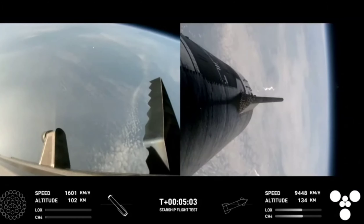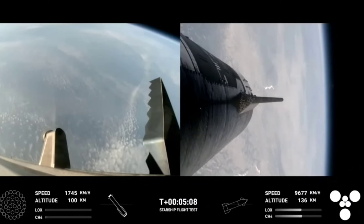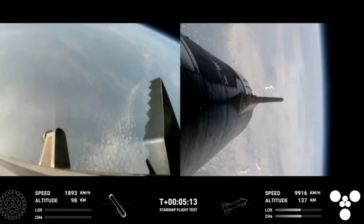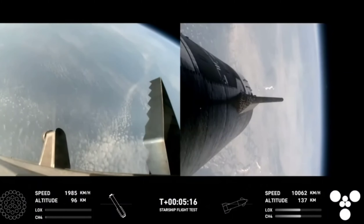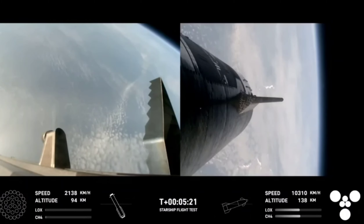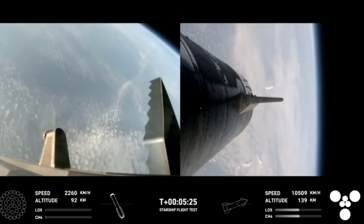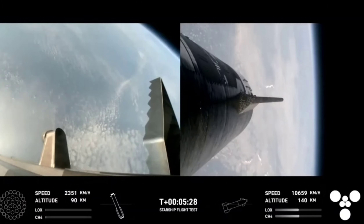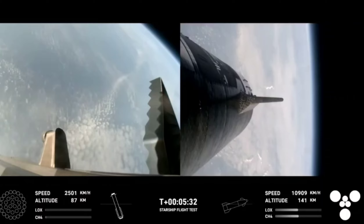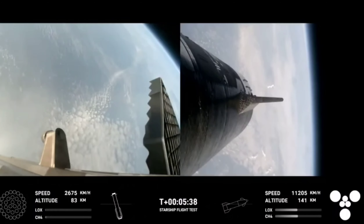Trajectory is looking good for the ship, which is on the right-hand side of your screen. At this point, we have no engines lit on the booster — it is coasting back toward the Gulf of Mexico for a water landing. The ship is under power of all six Raptor engines: three sea level and three vacuum Raptor engines are lit, as we can see on screen.